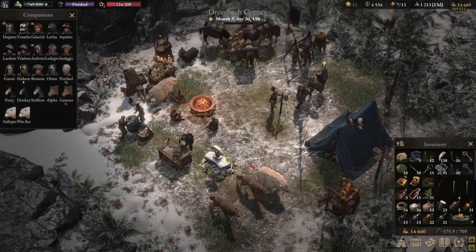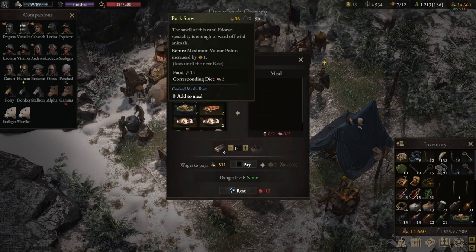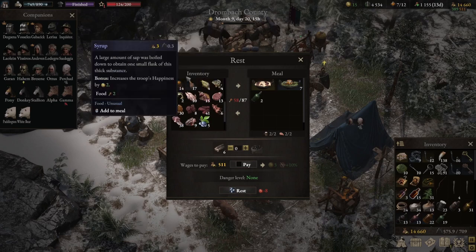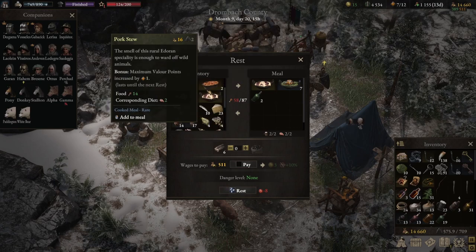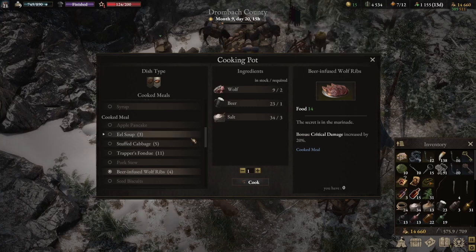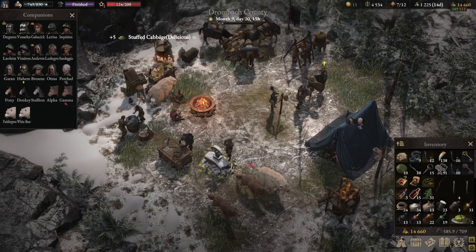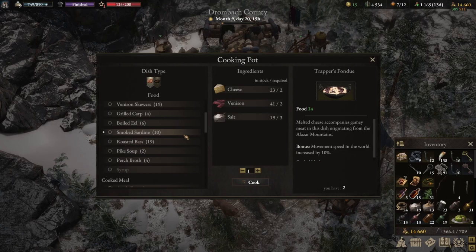Random bonus - let's get the scene. Danger level zero, good movement speed. Pike soup, let's have all that. We need to cook - do we have salt? We need salt. We have 34 salt so let's just cook five for the moment. They're superior quality. Let's cook sardines too.